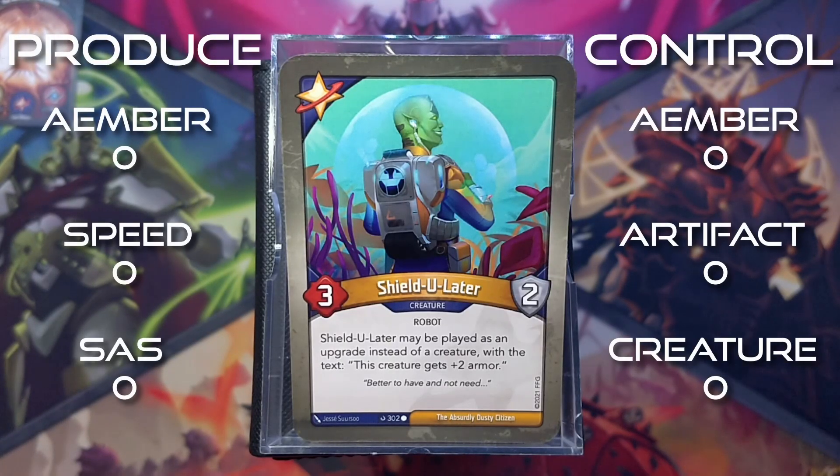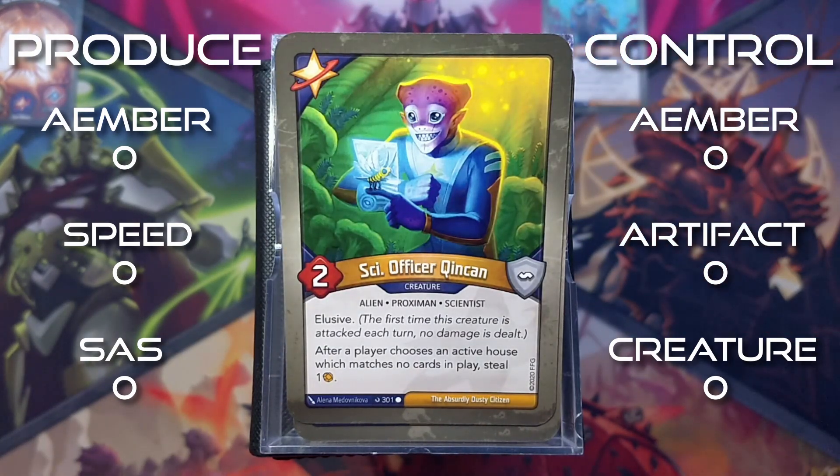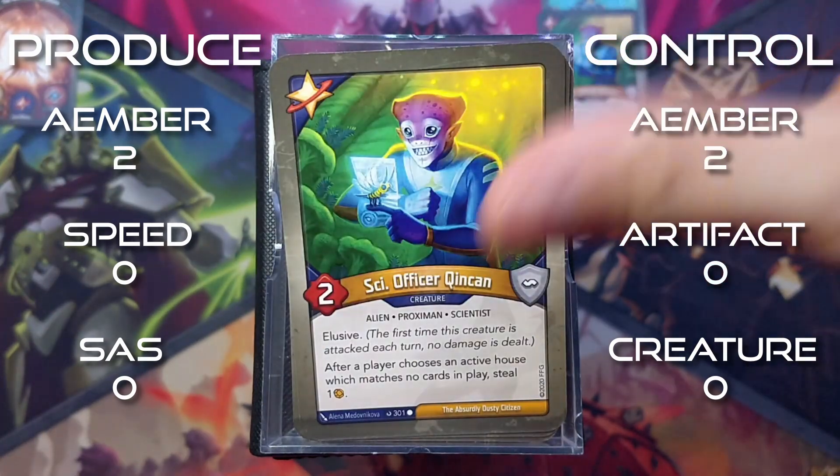Starting with Star Alliance, we have Shield Julator, a 3 power, 2 armor creature. Shield Julator can be played as an upgrade instead of a creature, with the text: this creature gains plus 2 armor. Science Officer Kinkian is a 2 power creature with elusive. After a player chooses an active house which matches no cards in play, steal 1 amber. We have 2 copies of him.